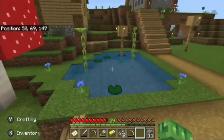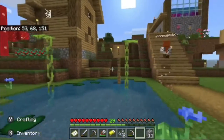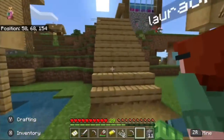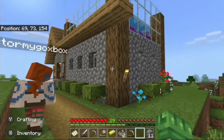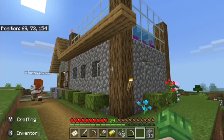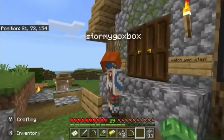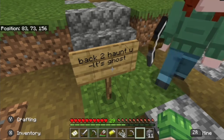We're playing on peaceful at the moment, so fall damage means nothing to me. Up this way is my house — it's very temporary, I'll just say that. And Laura pranked me back too. There's a sign she left me — 'LT's Ghost.'